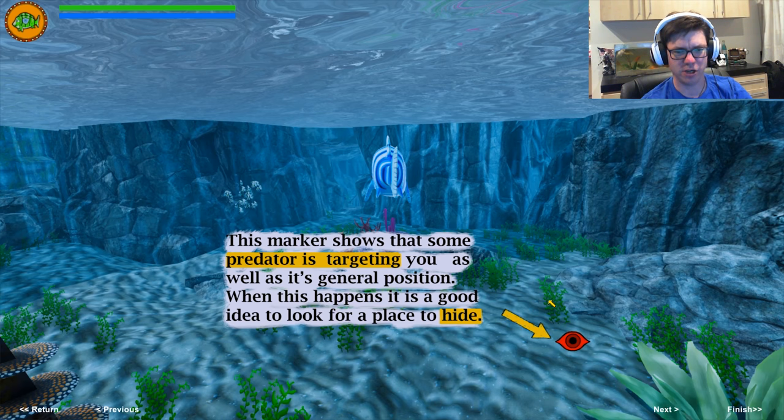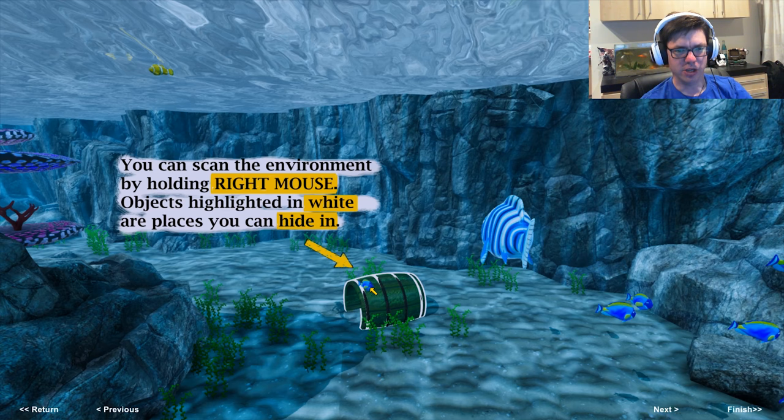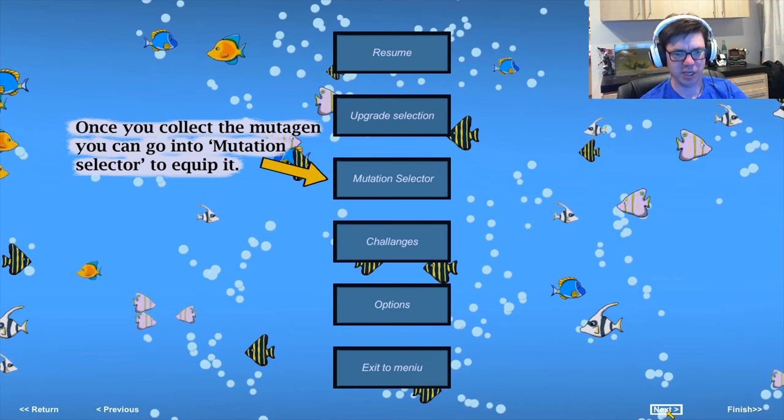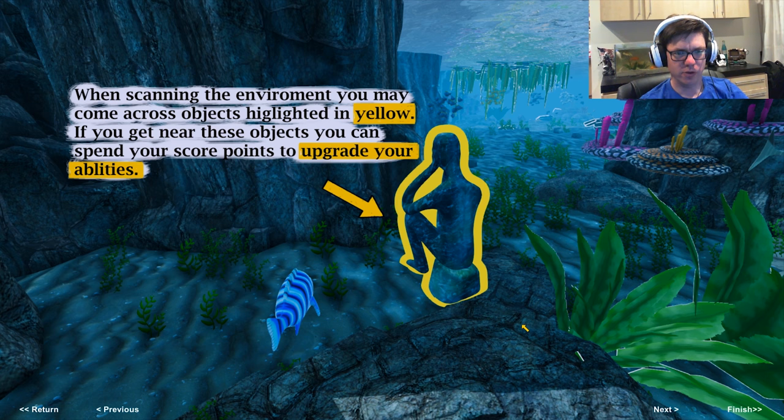This marker shows that some predator is targeting you as well as its general position. When this happens, it's a good idea to look for a place to hide. You can scan the environment by holding right mouse. Objects highlighted in white are places you can hide in. Objects highlighted in yellow let you spend score points to upgrade your abilities.